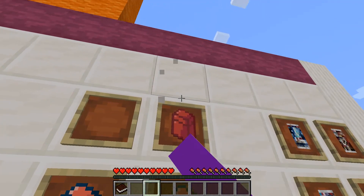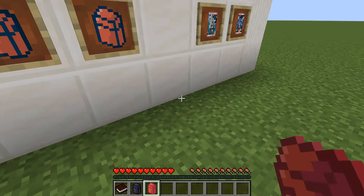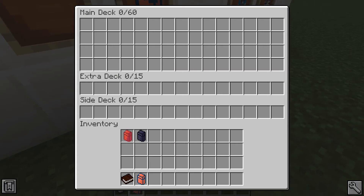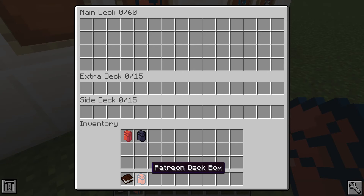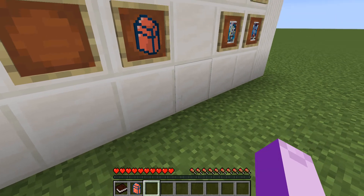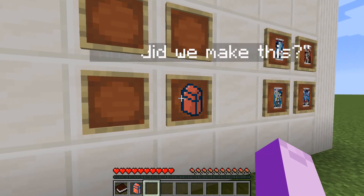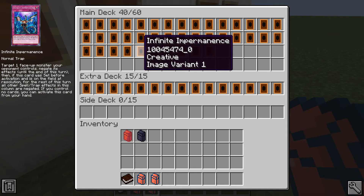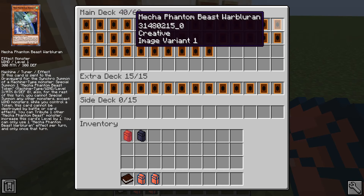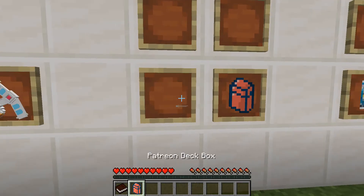And then we have deck boxes. These are just simple — you put cards in here, you make your decks. You have your side deck, your extra deck, your main deck — all those good things. However, there's a bonus feature. We have the Patreon deck box, which shows it's empty. What that means is, if you are a patron and you support him, he will let you put your decks in. My favorite one that I have seen is — you want to have a bad time? Because this is how you have a bad time.